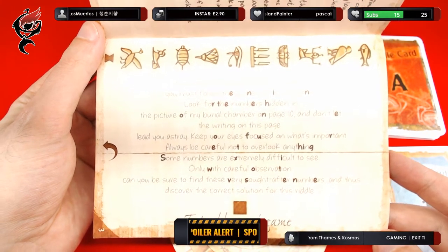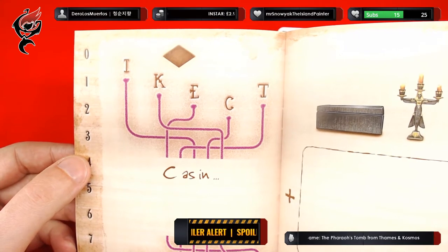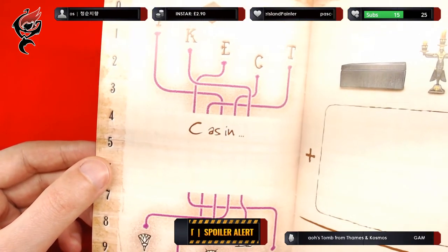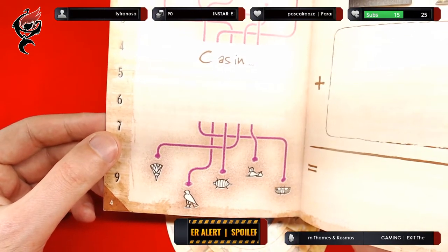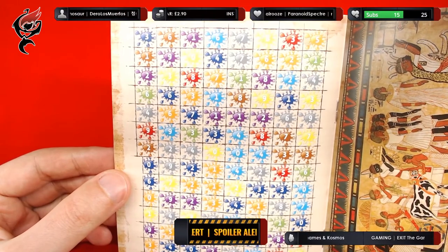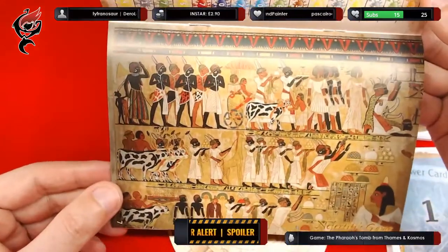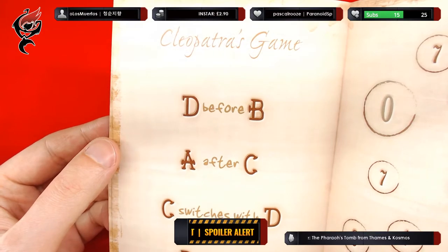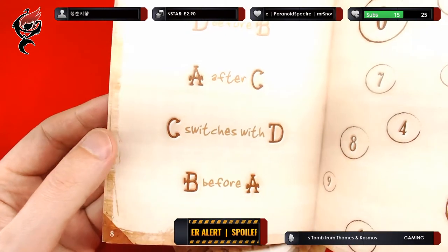Shall we continue to look through the book? We have numbers from zero to nine on one side of the page, some kind of lines with letters — it says C as in, with a large space — and then down at the bottom, more lines going to hieroglyphic symbols. And this is a grid with what look like colour splotches, all with numbers. Some wonderful wall art. We then have Cleopatra's game: D before B, A after C, C switches with D, and B before A. What could that mean? We then have a series of numbers in bubbles.